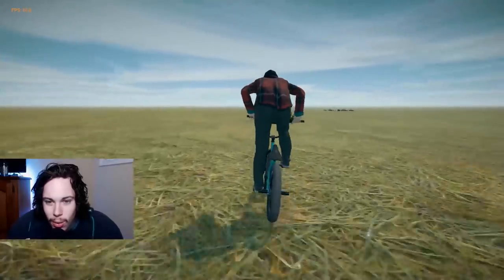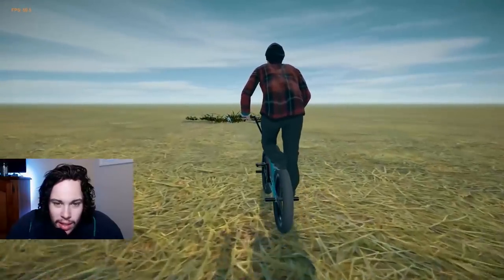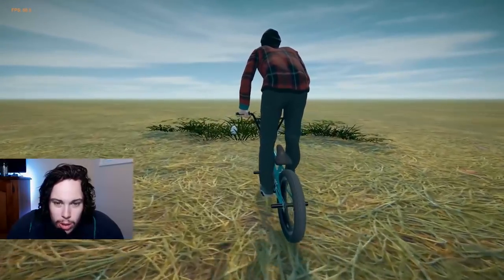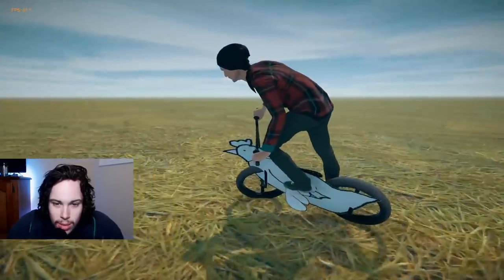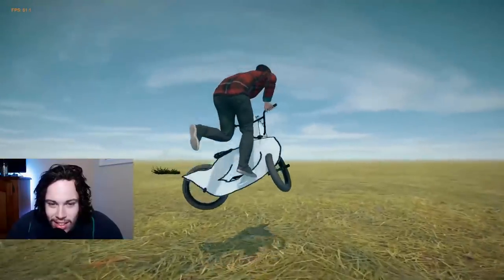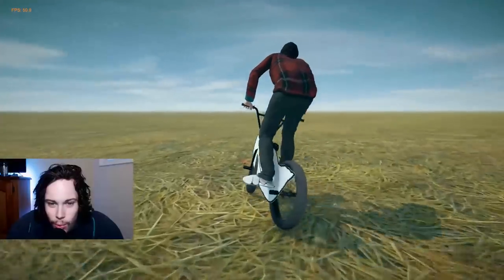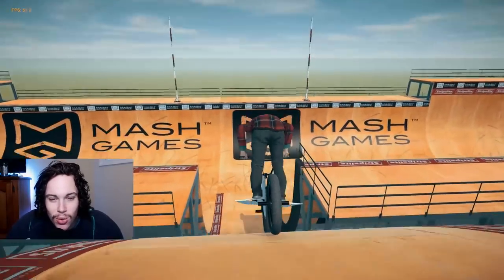There it is! Okay, so there's a little egg here, and if we just run into it our bike becomes the chicken. Nice — we bailed on it. We've got little wings on the feet, that's actually kind of funny. Now we've got the chicken bike. If we just go back to our session — nice, we've got it!